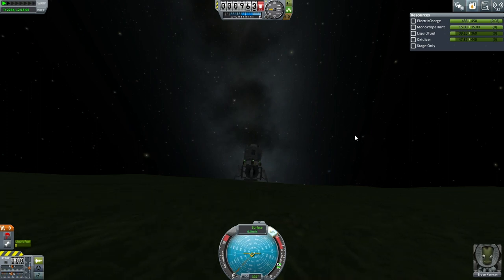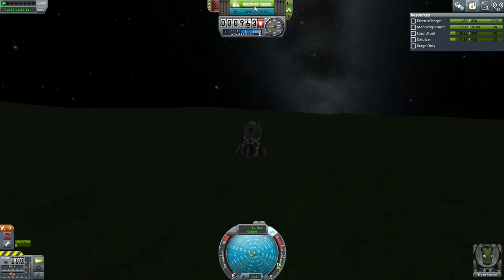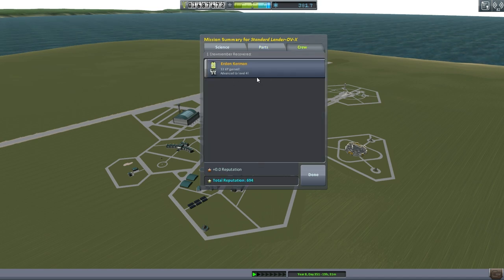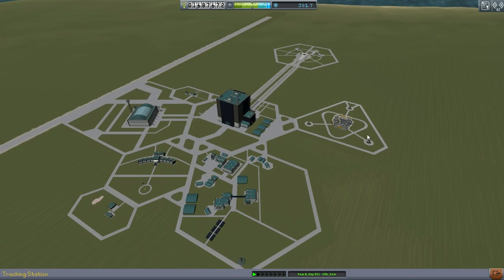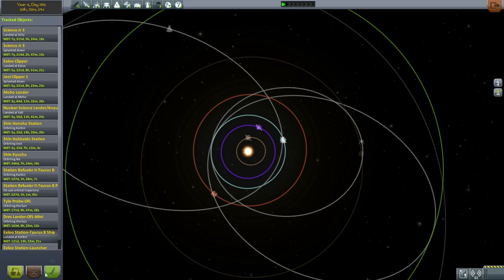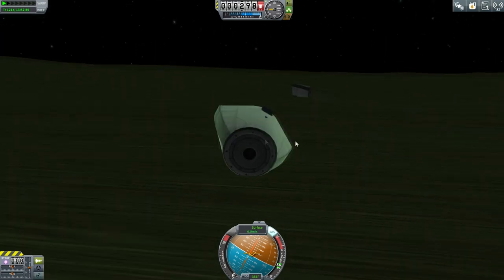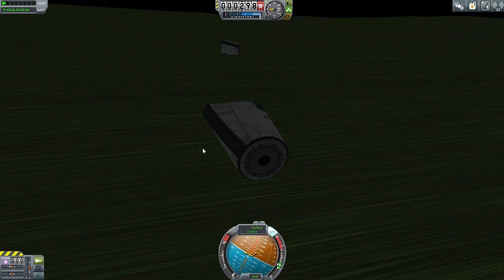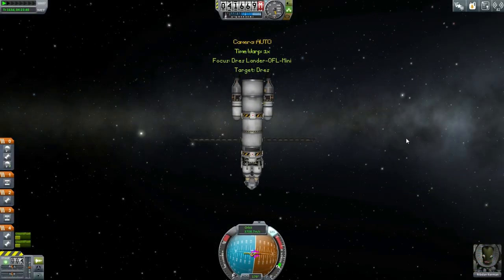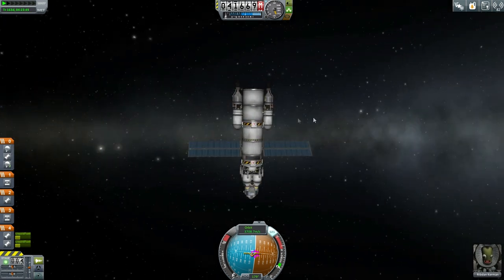We've already gotten the funds from this mission — these were just plant-the-flag missions — so we're going to get some science back from Urden but not extra funds. Full parachute deployment at 1,400 meters, terrain at 900. The full parachute can only bring us to 7 meters per second so we'll use a little engine to slow down. A little bit of a slope but okay — recover vessel: 324.6 science earned. Urden got 33 experience and advanced to level four, besting Elliot Kerman. Good times.